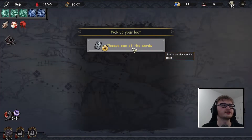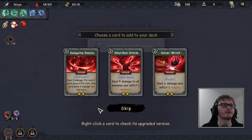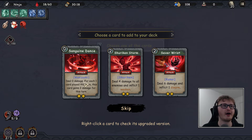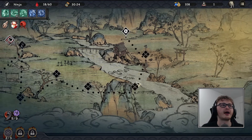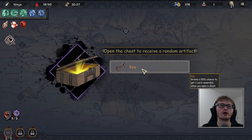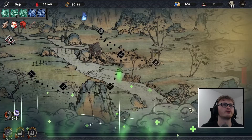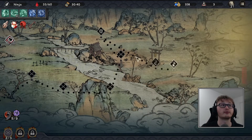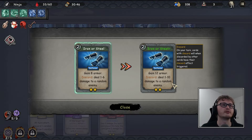We haven't seen shuriken yet: 'deal four damage to all enemies and inflict one weaken' — that could be quite good against the boss if it spawns three enemies. Or we could try a second wakizashi — zero cost cards we can always play. I'll go second wakizashi. I'll get a relic — there's one with 'a 50% chance to get one card reward when you open a chest.' Let's rest and upgrade a card, then fight the boss.